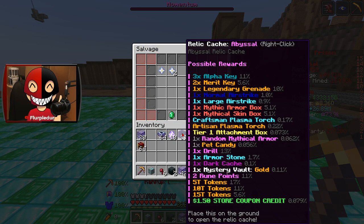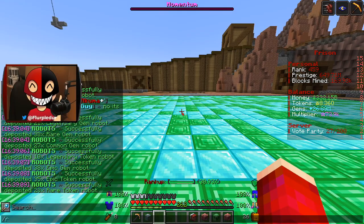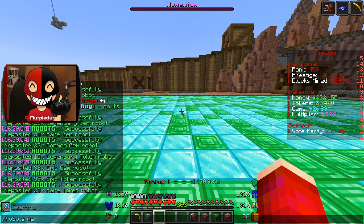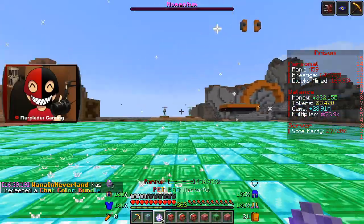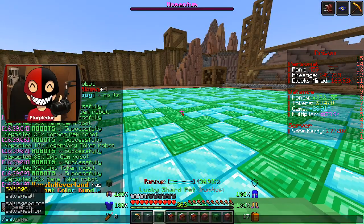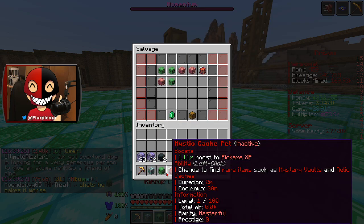I'll just get rid of the Abyssal — I could get more coupons, but I think I'm just gonna get rid of it. I decided to go ahead and claim all my robots, because this late into the season it doesn't really matter — it's literally the last day. By tonight, it's gonna be over. So I'm not really worried about the robots that I get. While they are very cool and I got a bunch of them, it's not really a big deal.